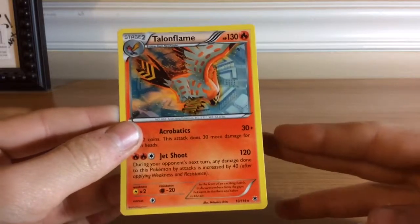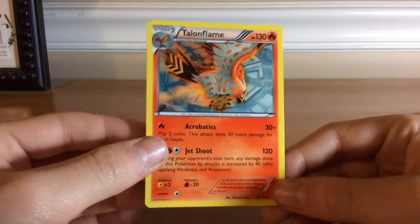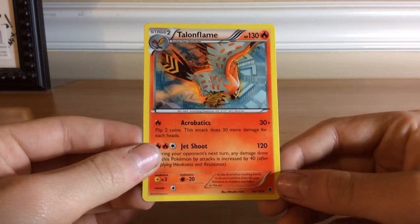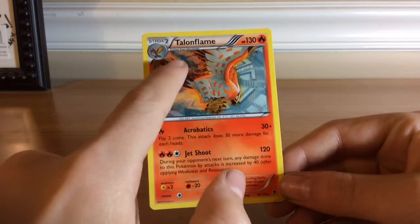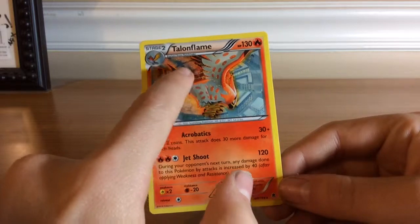My number 6 slot is Talonflame, and I really like this card because I assume he's flying over Lumiose City, and there's these really cool embers burning off or flying off of his wings.